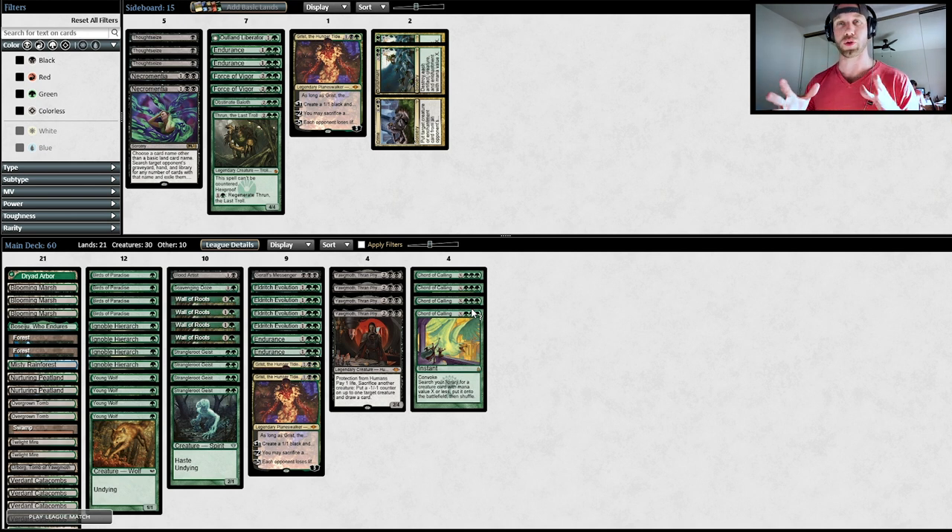Today, what I'm going to be doing is walking you through a league match with Black Green Yawgmoth in Modern, and I'm going to help coach you through the steps that are important in winning the match that we're going to be playing. I don't know what the match is going to be as of yet, but when we get paired, I'll walk you through the matchup.